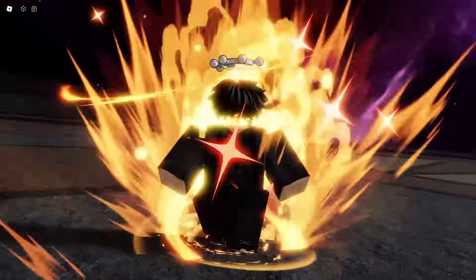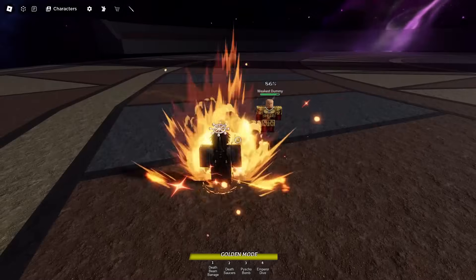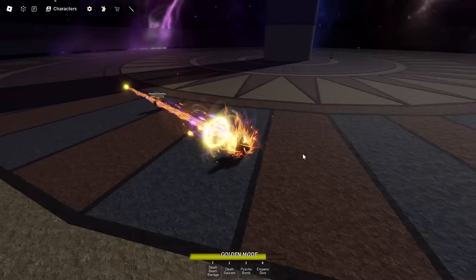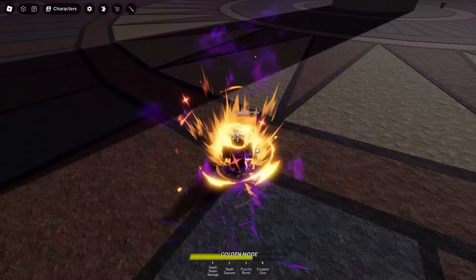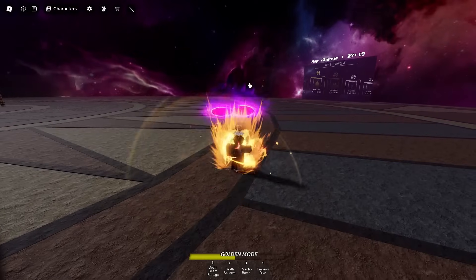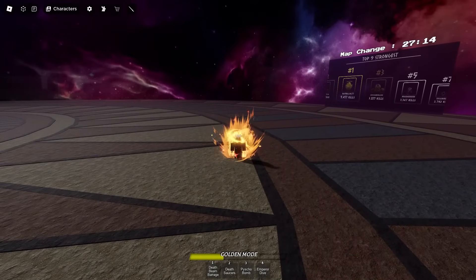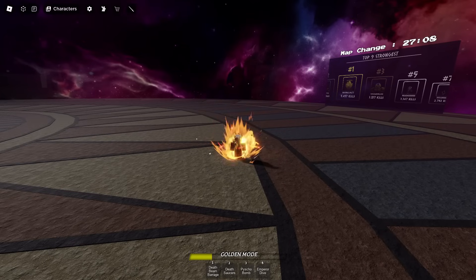That gold aura looks so tough. First move in Golden Mode is Death Beam Barrage — you just hit them with a bunch of death beams. Frieza is already my favorite base-wise and ultimate-wise. If you're wondering what these moves are, the game puts the base move sets into the ultimates when they are work in progress. I'm gonna go into public lobbies and see how well I do with the new Frieza moveset.